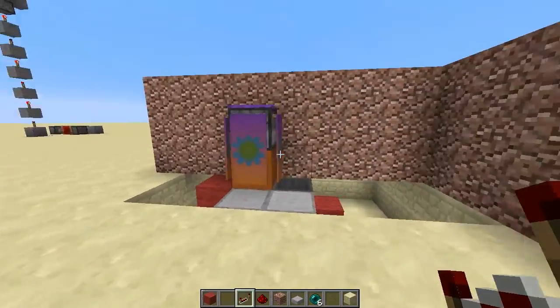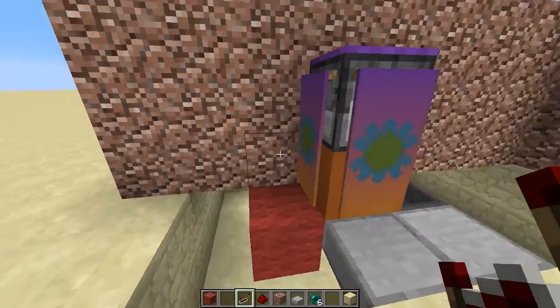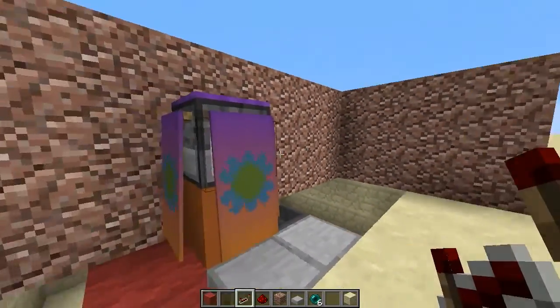So there you have it — a lovely redstone vending machine. It's kind of cool. You can do as I have: hang banners on the side, change the colour of the base, and put a bit of carpet on top to spruce it up and make it look pretty.